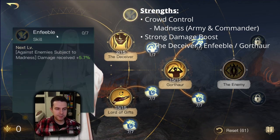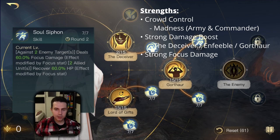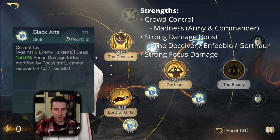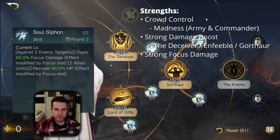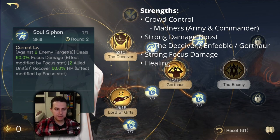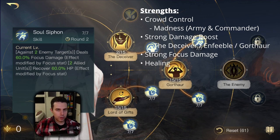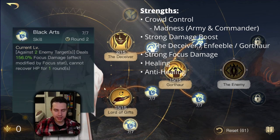His second strength is he is increasing the damage the enemy army receives by providing the Deceiver and also Enfeeble debuffs. His third strength is that Sauron himself provides a lot of damage - look at these active skills: Soul Siphon, Overload, Trembling Strike, Black Arts - four skills that provide a lot of damage. His fourth strength is that he provides a decent amount of healing with Soul Siphon. And last, he is not just providing healing but also nullifying any incoming healing every three rounds.